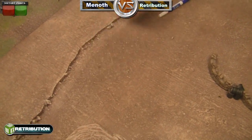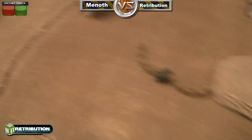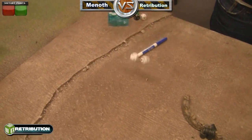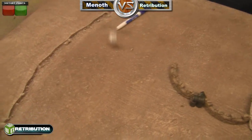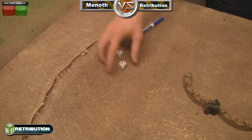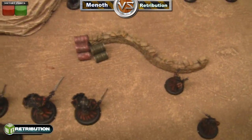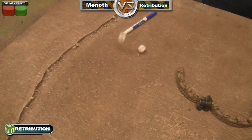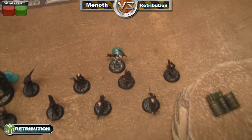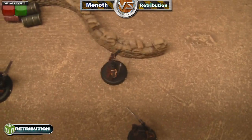Now his caster is doing her feat — they all gain stealth and can't be charged. That's nice for him. She hits my Exemplar with her caster shooting but he survives. She buys another attack, hits, needs about an eight to kill, ends up boosting it — still does not get it, definitely fortunate for my guys. She buys another attack which hits, boosts again, and that's the end of that Exemplar. So there's only one Exemplar left, and he's the toughest.